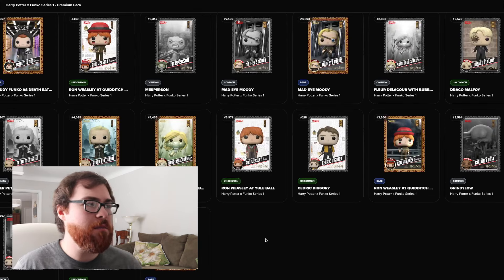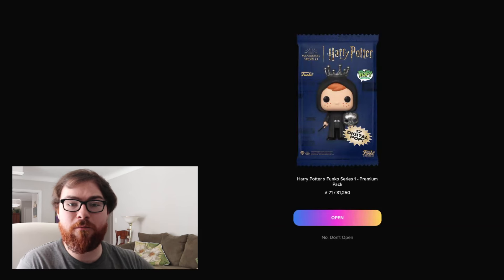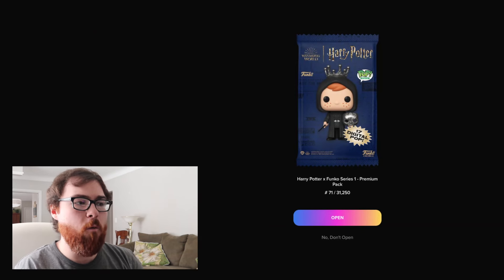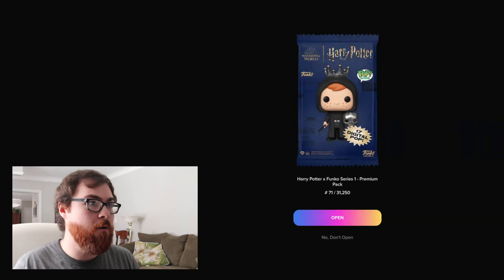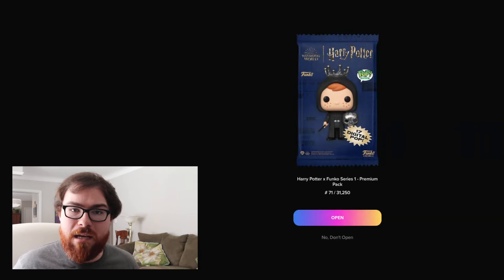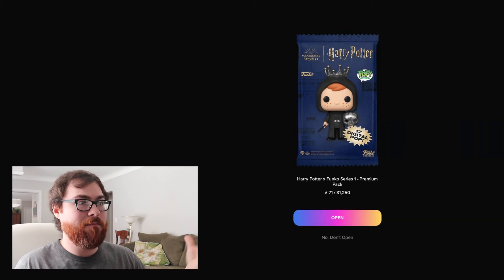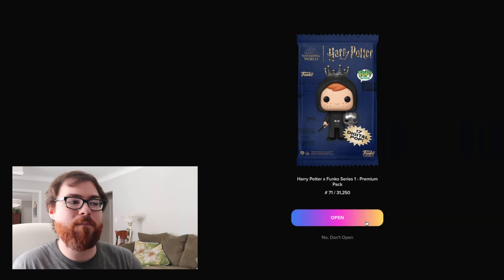At least we still have one more pack to go — the one I've been teasing throughout both parts. It's pretty insane that we got a mint number less than 100: number 71 out of the 31,250 for both standard and premium. Maybe because of how low this mint number is we'll have some good luck. Let's hope this is where we pull a grail — that would be insane. Let's open up this pack.